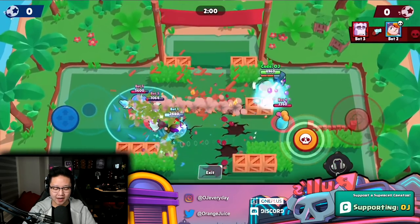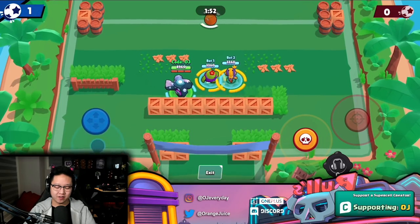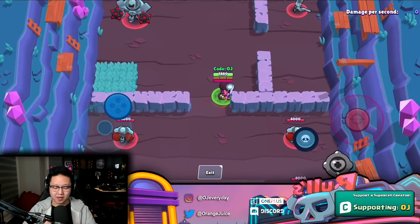If you activate it, you're immune to stuns and you just have to walk the ball in — broken, Supercell. It's very specific, but you can only use it three times.